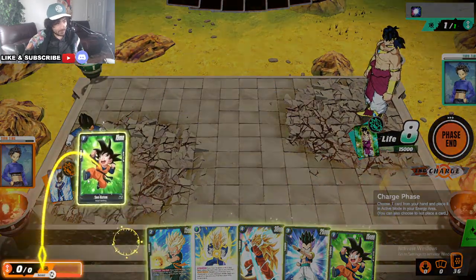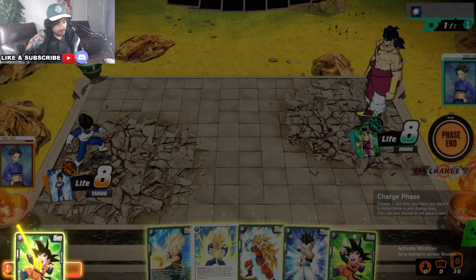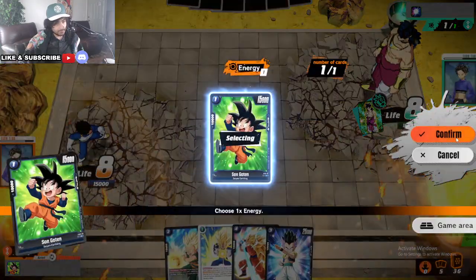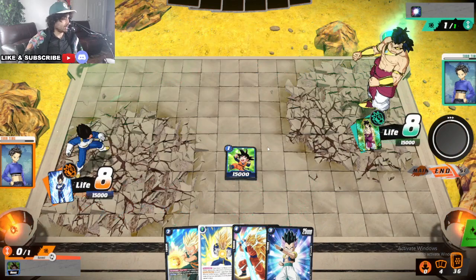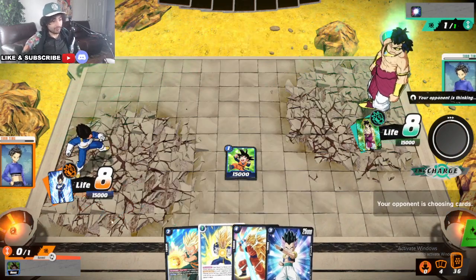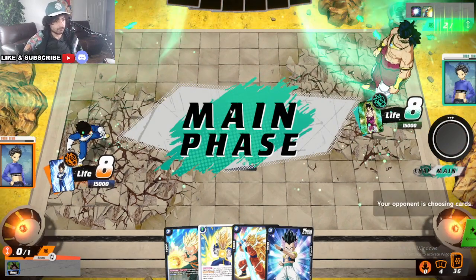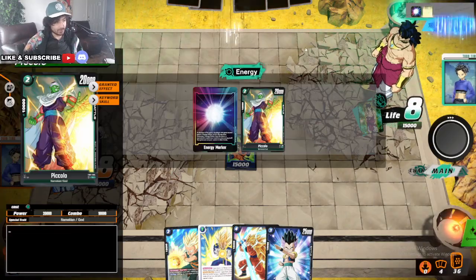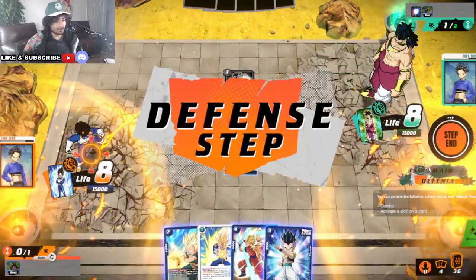So we go ahead and start with a Goten here. Nothing to play — we can't attack turn 1. So we already are at 4 cards; this is going to hurt us a little bit. Let's see what he wants to play here. He does put that energy in — Piccolo. Does get one of these guys. At least it's not a Shinobi.